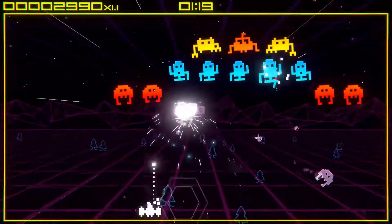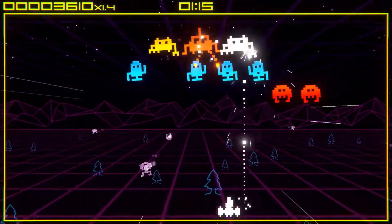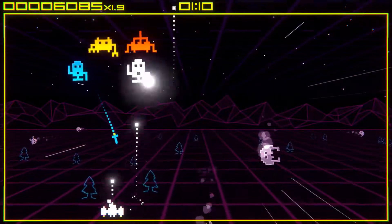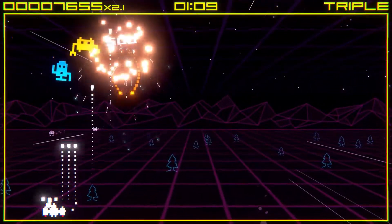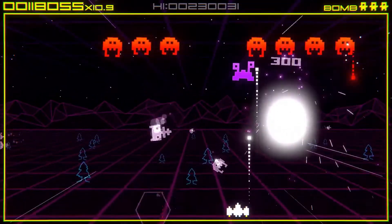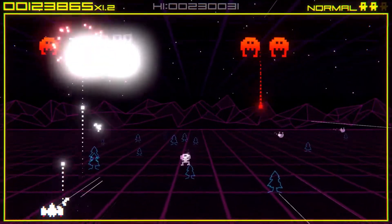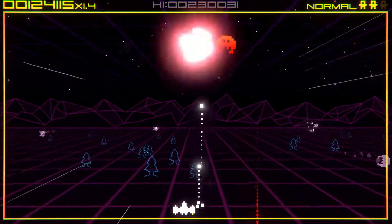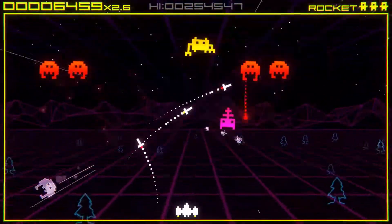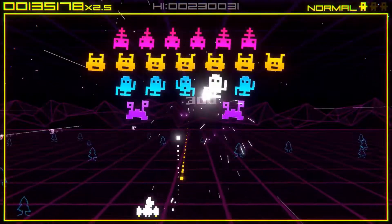Speaking of getting obliterated, it happens frequently and can be rather frustrating, because as well as the bullets being aimed your way by the celestial interlopers, grayed out enemies that you can't shoot also fly along the background towards your position before exploding on impact. There'll be several occasions where you're definitely tracking the path of laser fire only to smash headlong into a grayed out enemy, destroying your run. It's frankly infuriating, and given the amount of carnage on screen at times anyway, it starts to feel incredibly cheap.